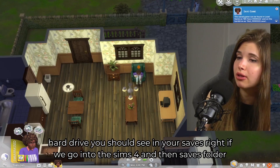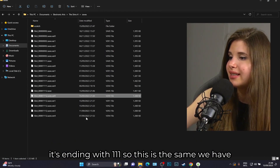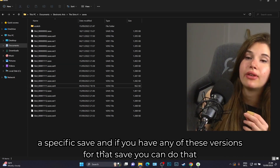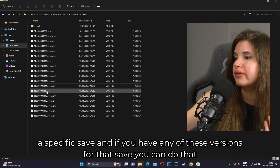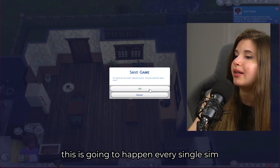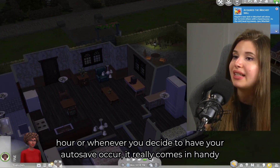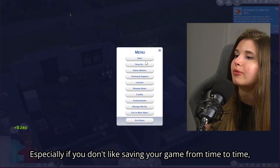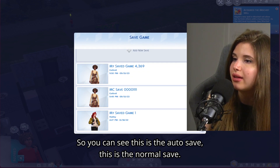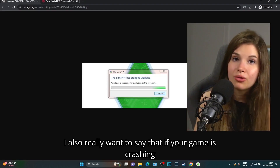The autosave is also saved onto your hard drive. In your Sims 4 Saves folder, you'll see save files ending in '1.1.1' — these are the autosave versions. You can have multiple versions and recover a specific save from them. This autosave runs every sim hour or at whatever interval you set. In the Load Game menu, make sure to differentiate between the autosave and your normal manual save.